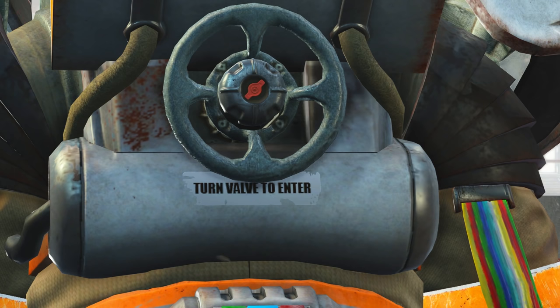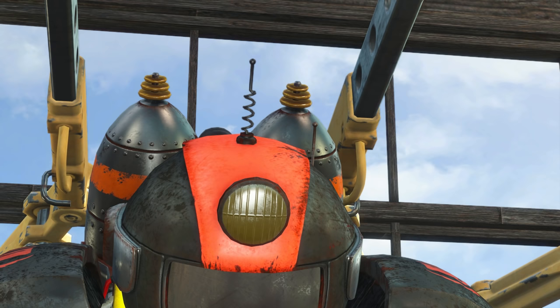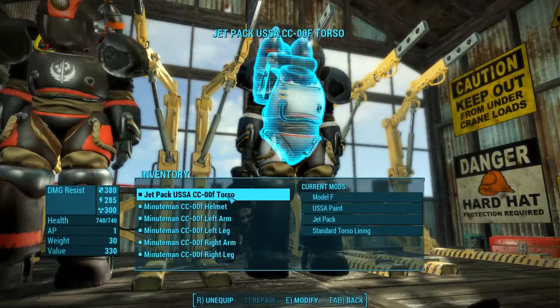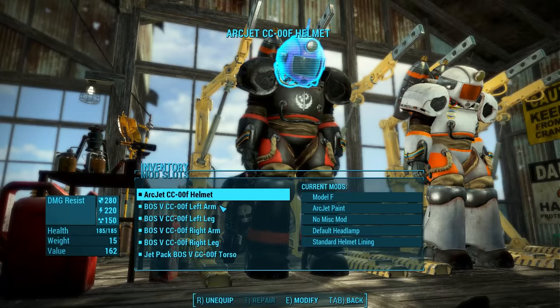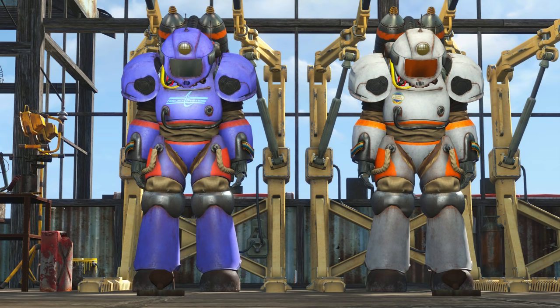But where the suit really distinguishes itself is that it has way more power armor paint schemes, some of which are completely unique to the Captain Cosmos suit. All of them share many of the same features, including on the back by the Fusion Core Valve a sticker that says 'turn valve to enter,' a little radio antenna on the helmet, and the glowing coils on the jetpack. The first paint is the USSA paint, which comes standard with this suit and grants no additional bonus. The other is the ArcJet paint scheme, which when all pieces are painted grants a charisma bonus. I love the fact that they gave us an ArcJet paint scheme, which makes sense within the lore since ArcJet Systems worked closely with the USSA on the Mars Shot Project.